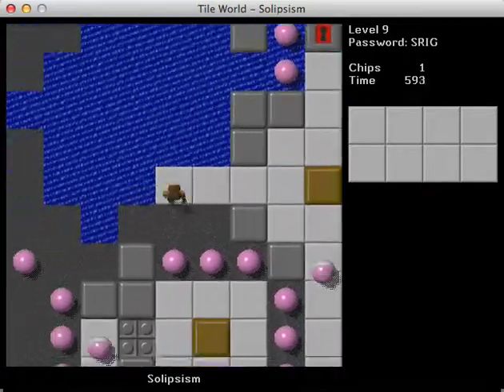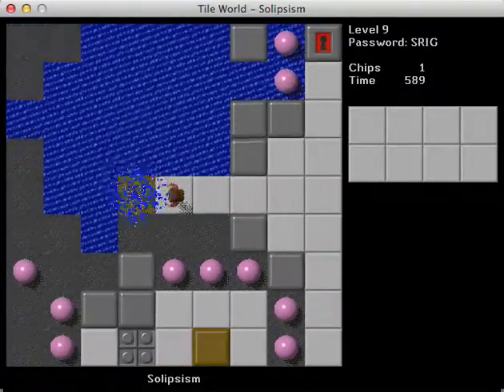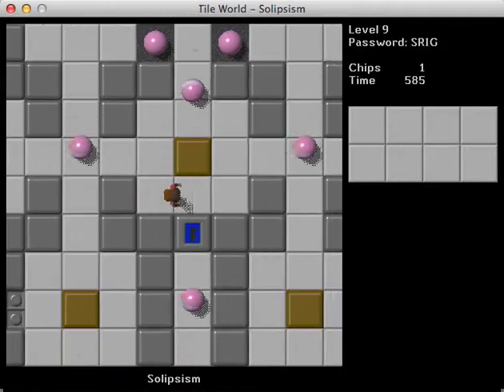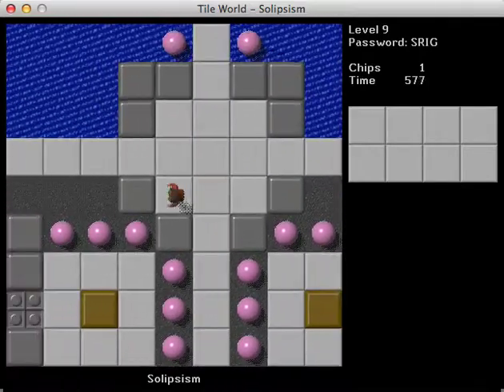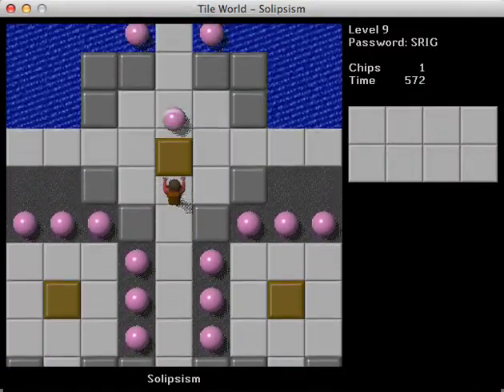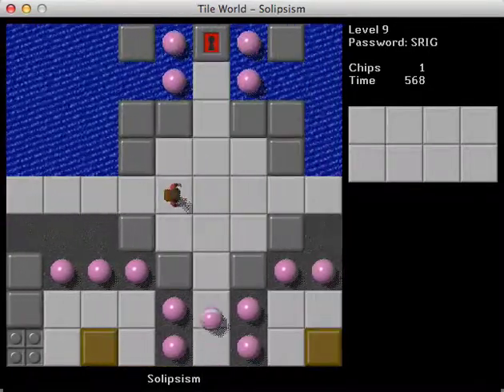Am I to assume that we're supposed to go outward that way? I'm gonna try that because it looks like we can bring the blocks in here, which seems to suggest that they need to be used for that specific purpose. My question is, can the block be pushed up there without... yeah, they can. Okay, good. So I wanted to make sure the ball didn't naturally get trapped up there before I pushed it to either side. Okay, so there's a path there.